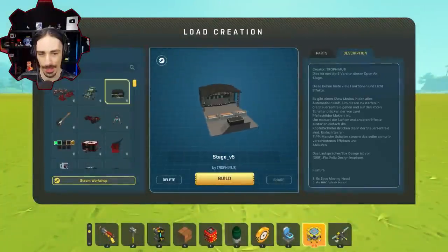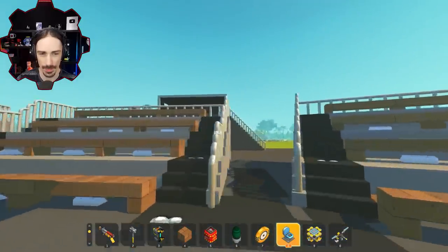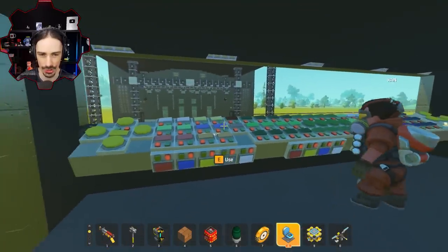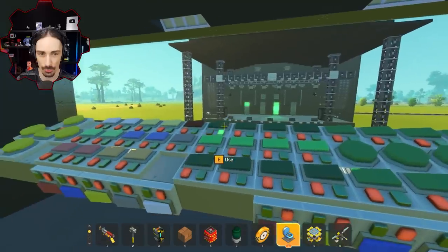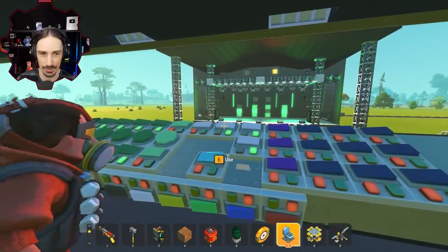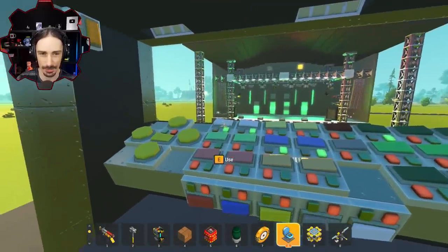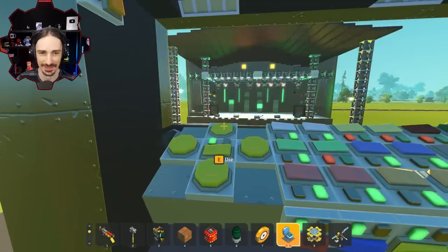The final item is Stage V5 by Trophy Miss — a massive, laggy creation that feels like a playground. The control panel alone has dozens of buttons each with their own function — lighting, sound, strobes. You could spend 30 minutes just exploring it. Green switches control which panels are active, and there are strobes with white lights — an overwhelming number of options.